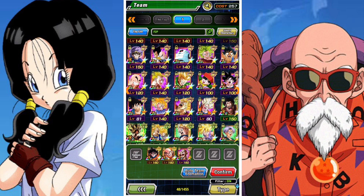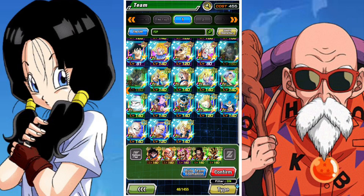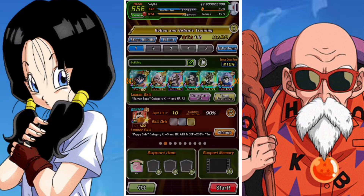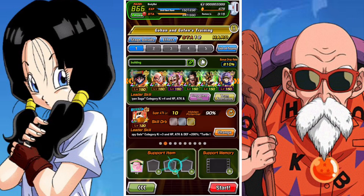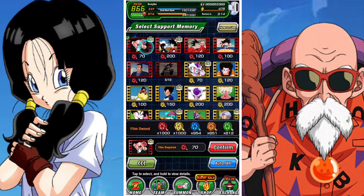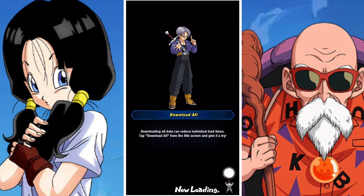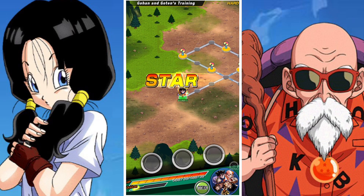You will need to farm 14 copies of Goten. But you do get one from the missions, so you only need to get 13. You can use Bond of Friendship to increase the drop rates — remember the rarity of the unit will increase the drops.